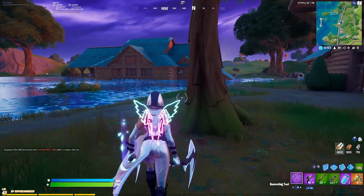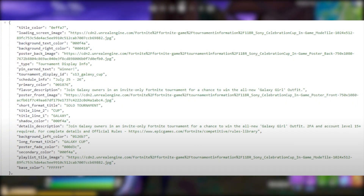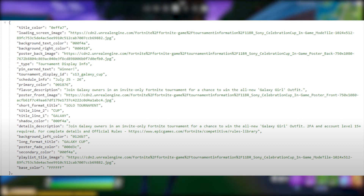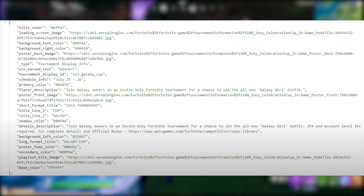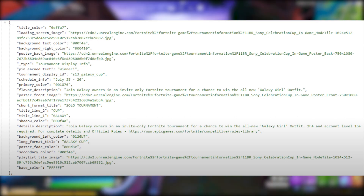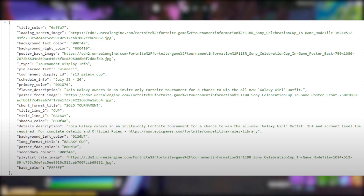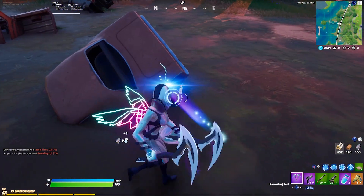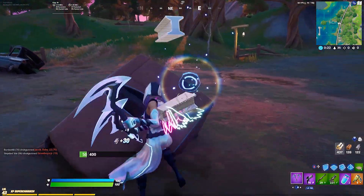To confirm Firemonkey wasn't making this up, there's actually code within the Fortnite game files for the Galaxy Cup tournament — a bunch of code for the in-game announcement. It's going to go live on the 20th when registration starts. You can see the description Firemonkey tweeted matches the in-game code, so it's confirmed 100% legit.